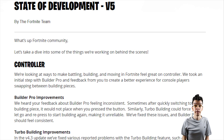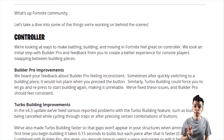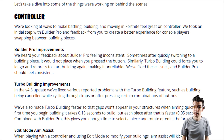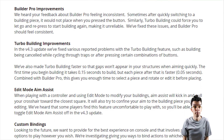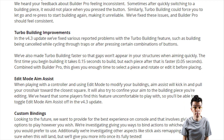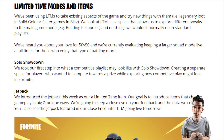Fortnite revealed development for V5. Controller actions for battling, building, and moving are under the improvement scope, with building pro improvements and 3x turbo building for additional pieces. Plus edit mode, aim assist, and future custom bindings, and possible stick access remapping is being looked into.